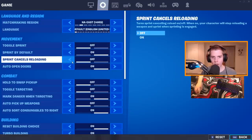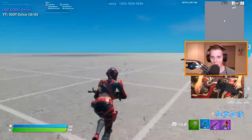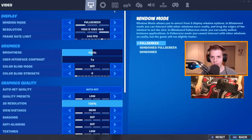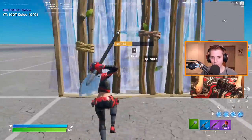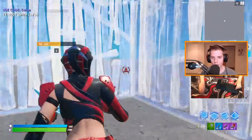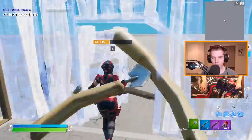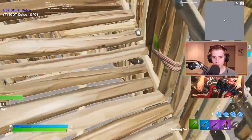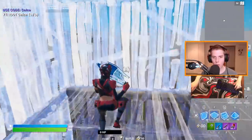Sprint cancels reloading — you don't want that, it messes up your movement. You want to be able to shoot, reload, and keep moving forward. Turn it off. Auto open doors you definitely want on. People used to be scared they'd accidentally open a door, but you have to get ridiculously close for it to open. It's really good for accidentally editing a door because you never lose your momentum, and you can do tricks with it faster for doors that open the opposite way. Turn it on.